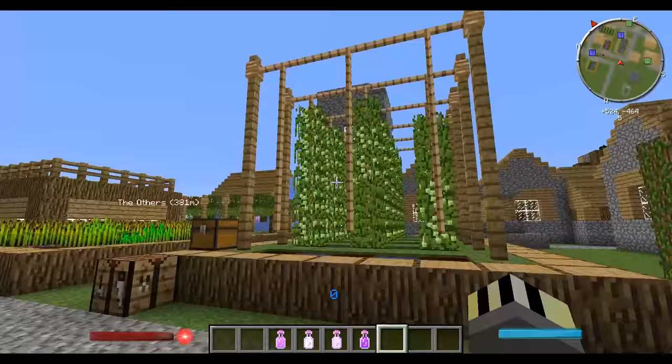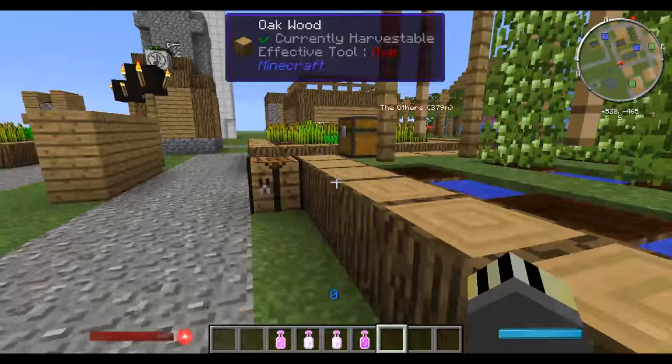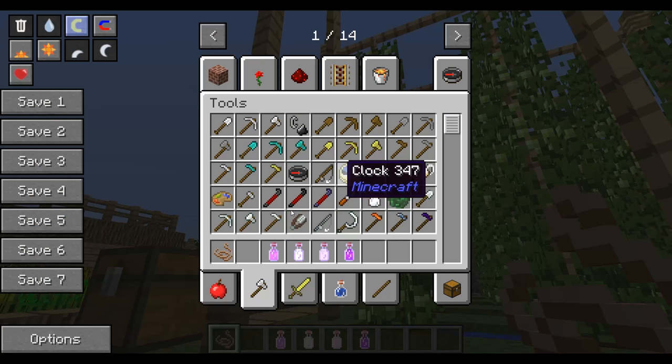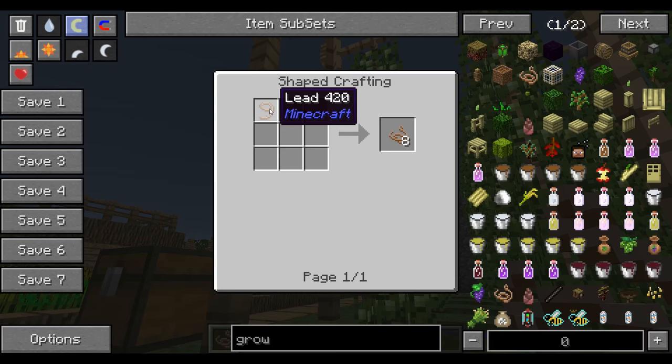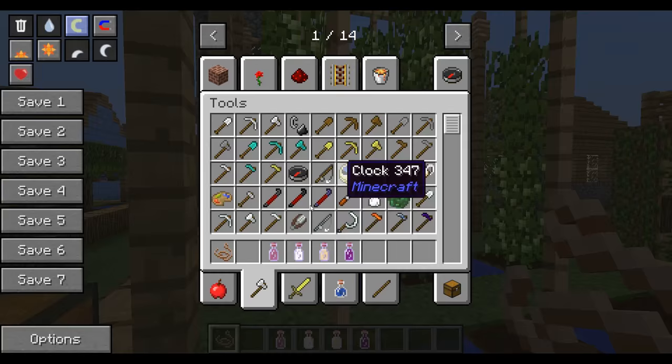Hops are found naturally in villages, or you can build the structure yourself. They don't have to be as tall as this — they can be just one block high. They do require fence and rope. The rope requires a lead: when you put a lead into the crafting table it makes eight rope, so it's nice and simple and really easy to make.